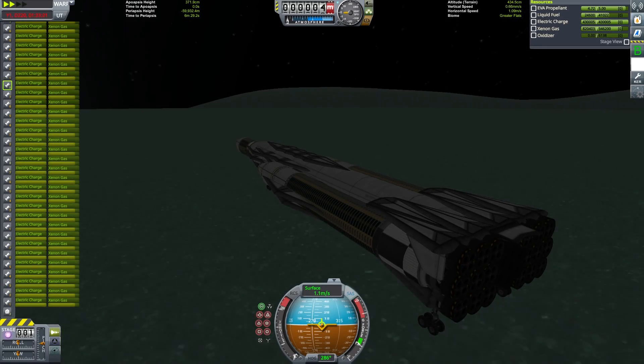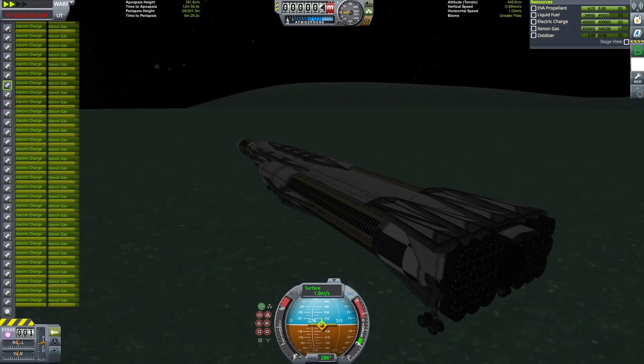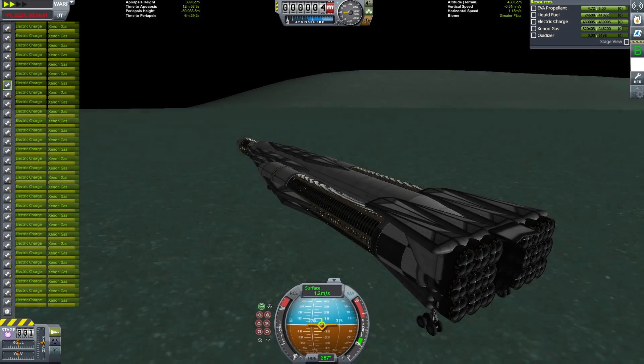Hello everyone and welcome back to the Endurance Spaceplane mission. In the first episode of this mission, we took off the single stage spaceplane and took it to Minmus. We landed on the Flats, which is where we left off.